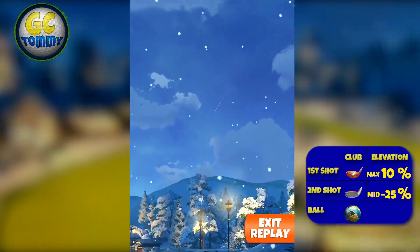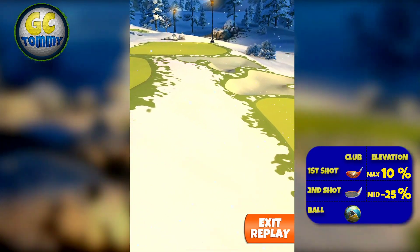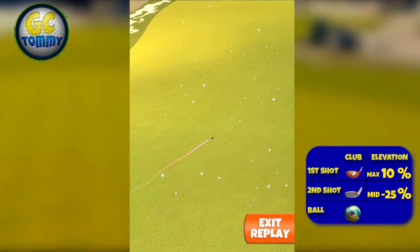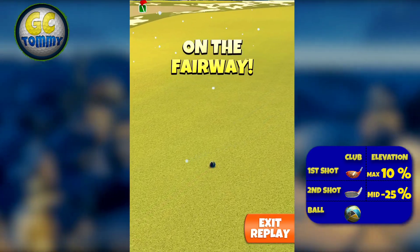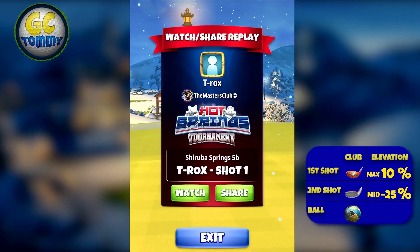A great ball left has been saved here, and a great ball right has been saved as well. Double great right has rolled into the rough on the right, and double great left has gone directly into the rough on the left. 430 to 435 yards is what we're looking for.